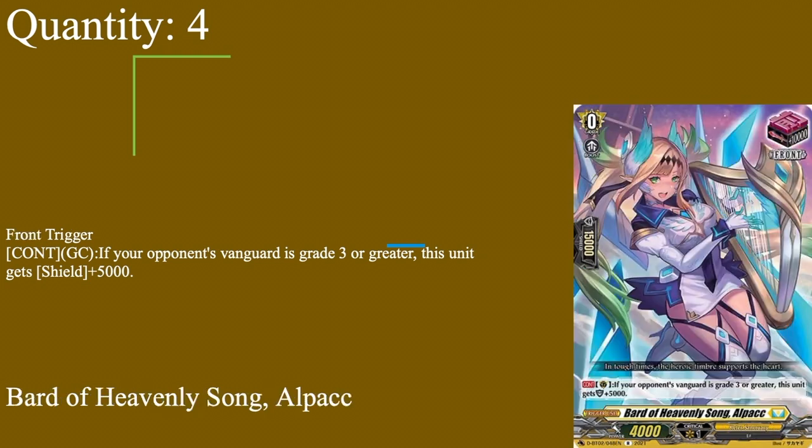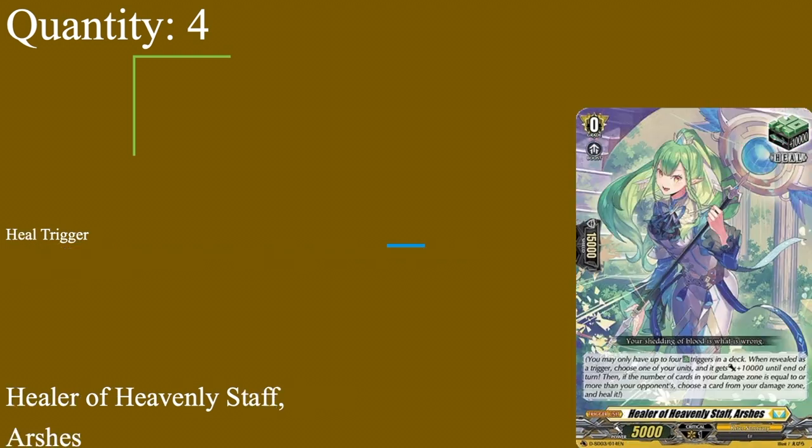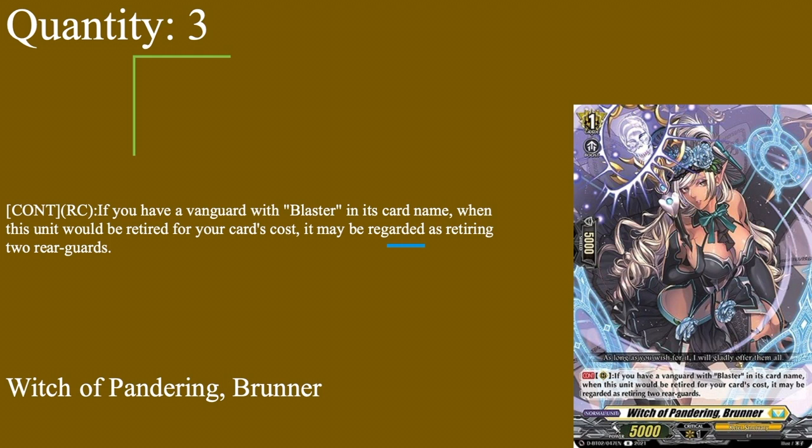Draw triggers help to discard fodder in this deck and also replace the three rear guards you're constantly sacking. Four heals: Healer of Heavenly Staff Arshes, because you need heals — that's debatable, I'm the one to play a deck without heals before, not Greed, by the way — do I regret it? No. Do I think it was a good idea? No. Four copies of Arshes.